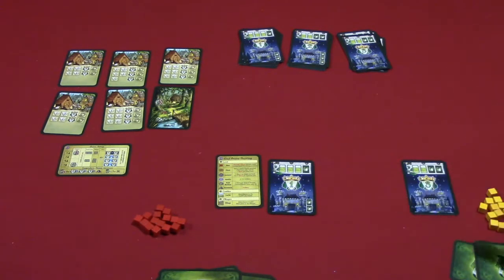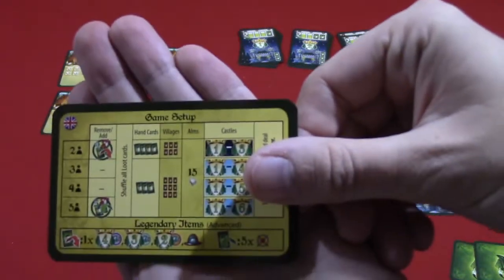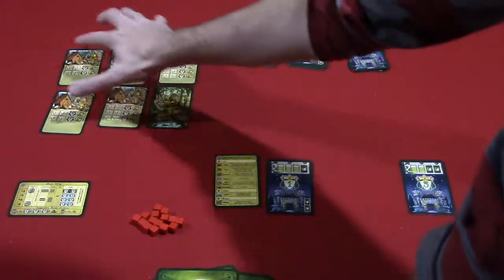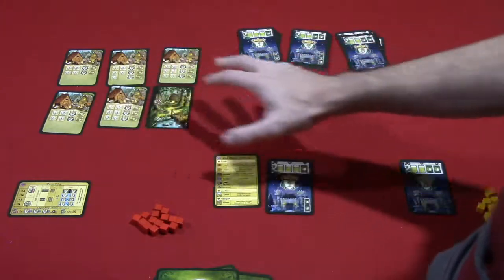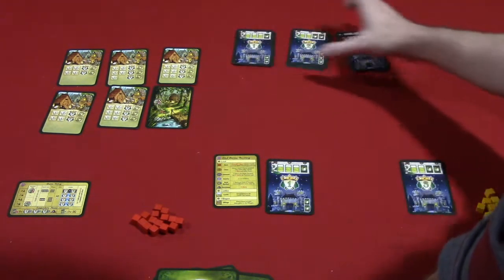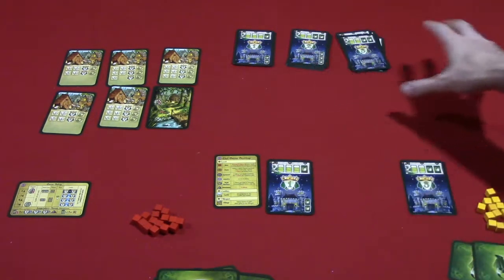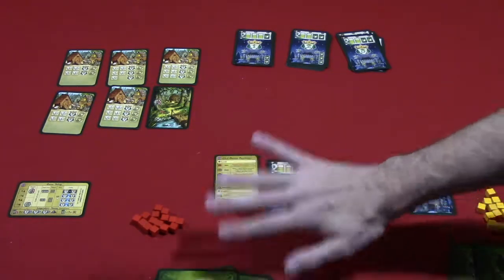I've set up a two-player game of Chickwood Forest here. There are some slight changes for player count, and the game comes with a really nice player aid that shows you how the setup changes based on the number of players. For example, this area will get larger with more players, and you'll use the opposite side of these cards and have more of them — essentially one set of these castle cards per player plus one.